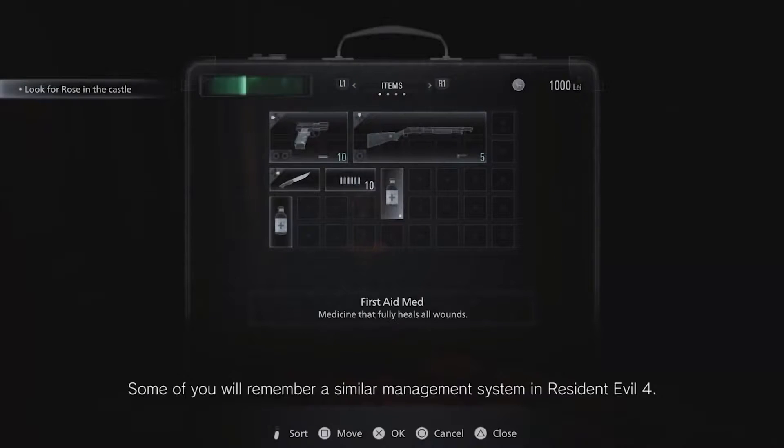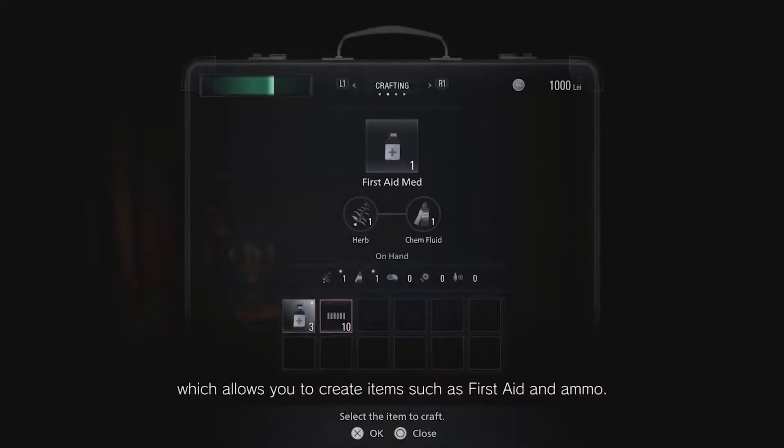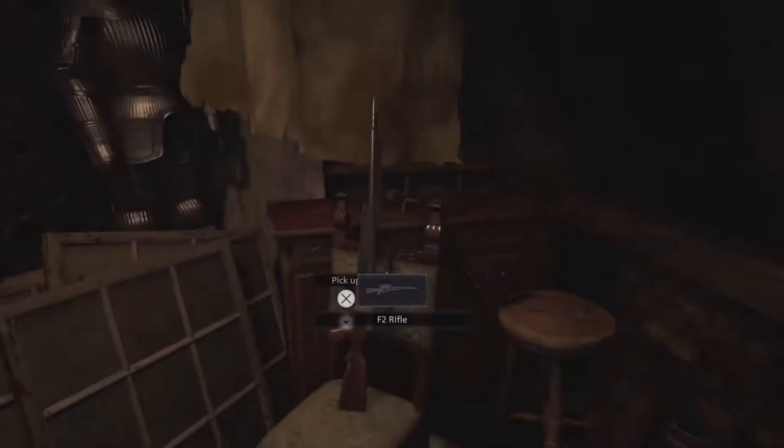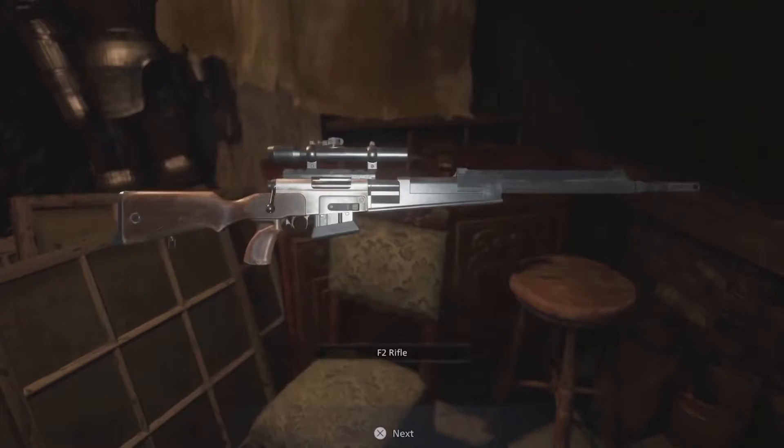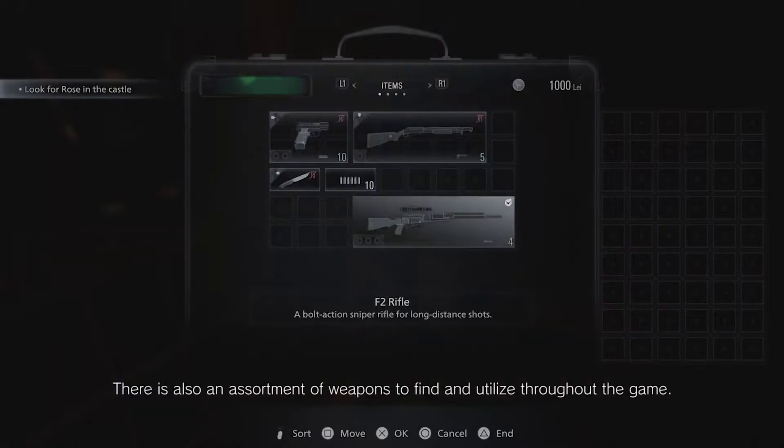Some of you will remember a similar inventory management system from Resident Evil 4. This time around, we've added crafting, which allows you to create items such as first aid and ammo. There's also an assortment of weapons to find and utilize throughout the game.